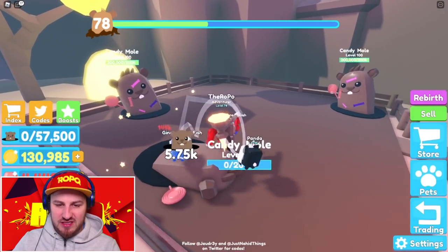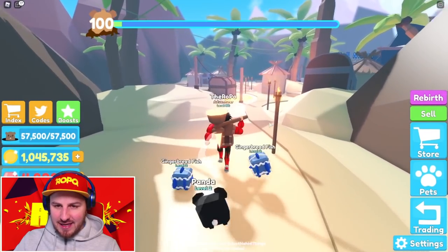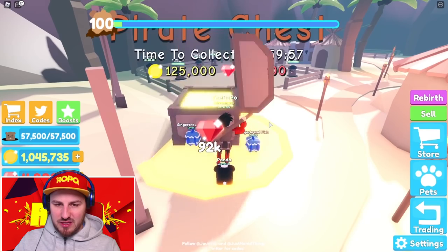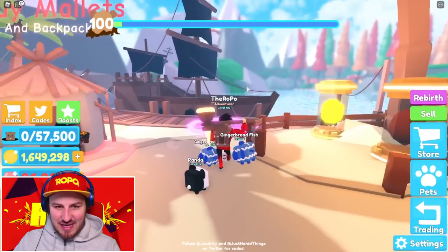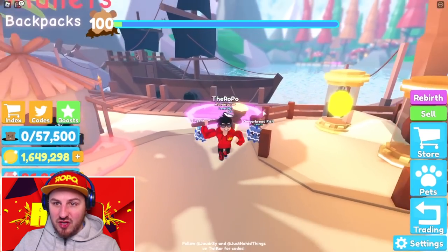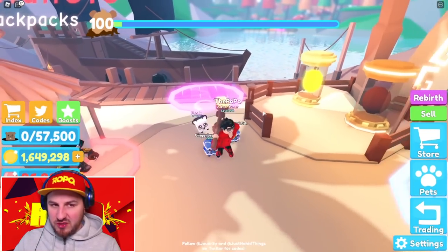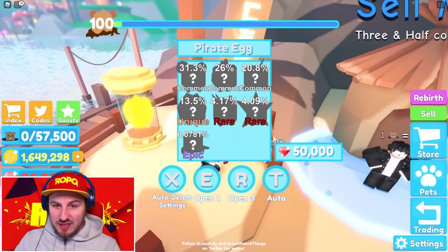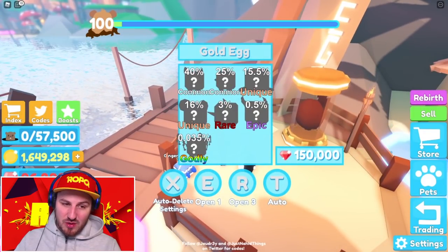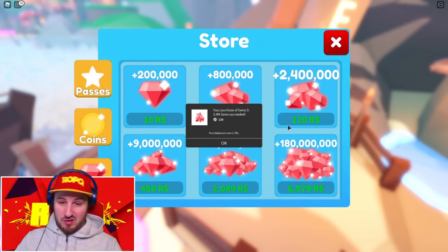One million dollars per mole, 100 levels required — easy game. The area chest gives 50,000 gems and way more with multipliers. There's a mushroom forest locked behind five rebirths, so we've basically reached the end before rebirthing. Pet eggs here cost 50,000 with a chance of commons, and there's a 150,000-gem option too. I've got 2.4 million so I'm going for the expensive ones — let's see what crazy pets we can get.